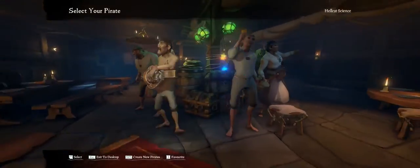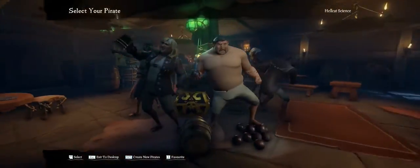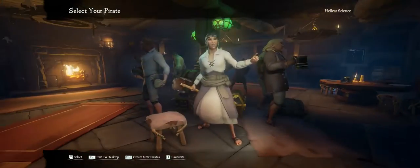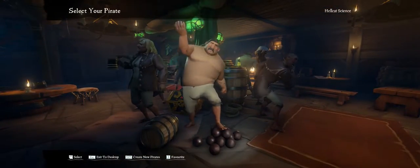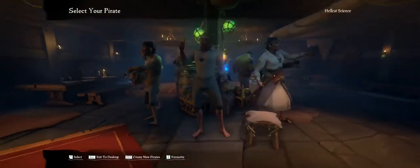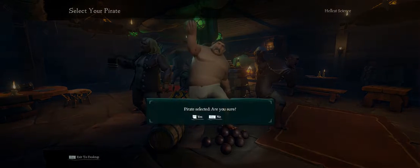I don't like the average body type pirates because there are so many of those on the oceans today. So I'm going to pick this little pudgy pirate right here — he's got a cannonball. I kind of wish he had a beer, but that's just the way the generator made him. She's got a beer, but since I'm not a girl I will play this manly man over here.